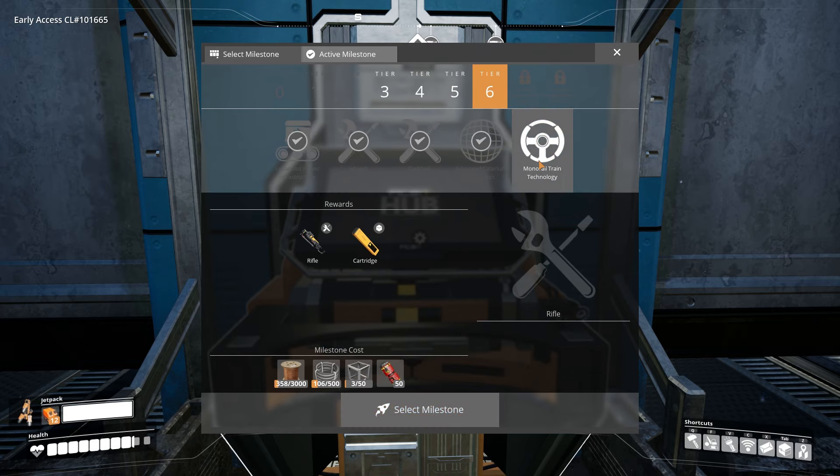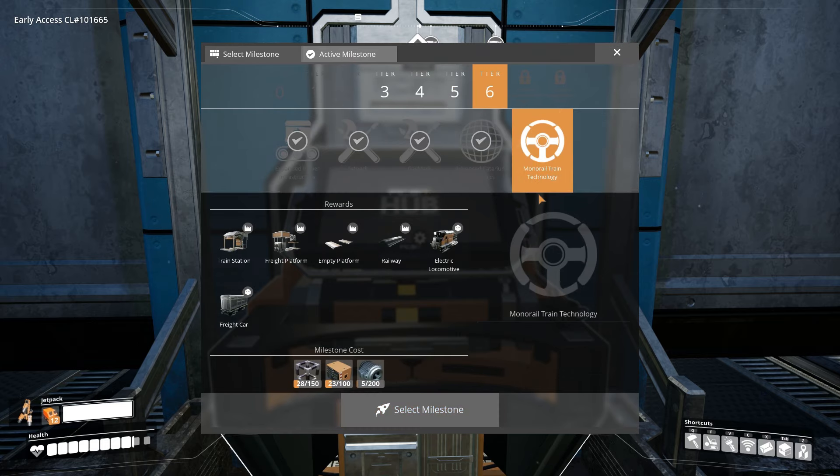How's it going everybody, Cathy here, and welcome back to another episode of Satisfactory. Last time we made our crystal oscillator factory, which is in this box here, which you can also see is currently not running because we just ran out of quartz.